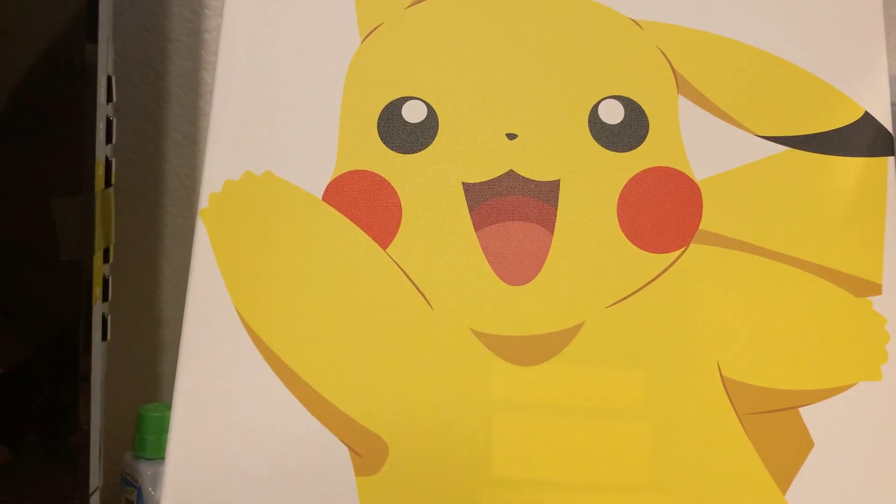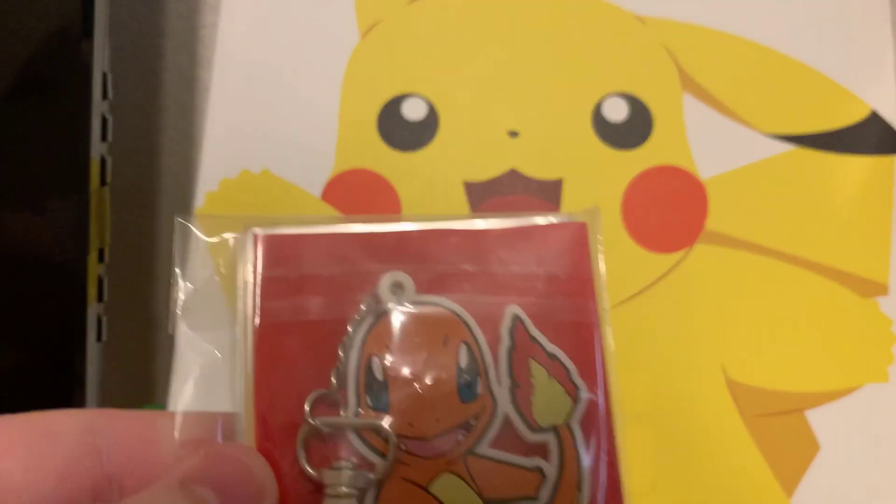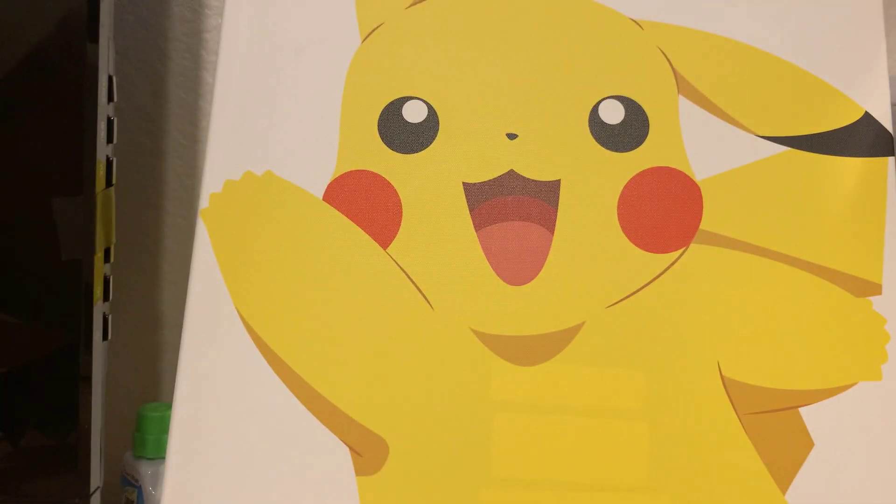Alright guys, I got it open. There's a certain way I need to open it from what I was being told, so I'm just gonna pull stuff out without looking. So we got — oh, this is so cool — a keychain of Charmander with a little coin.